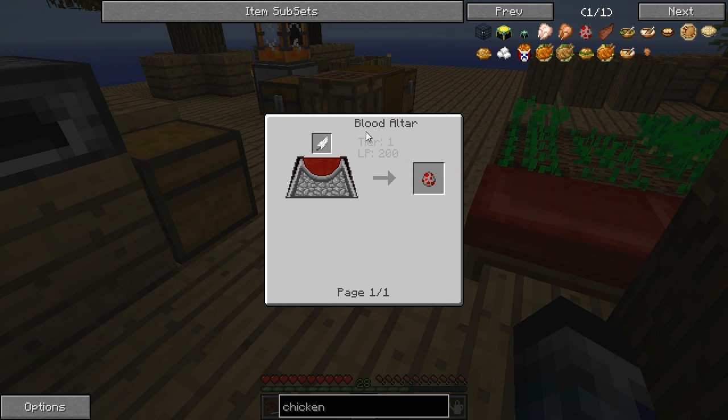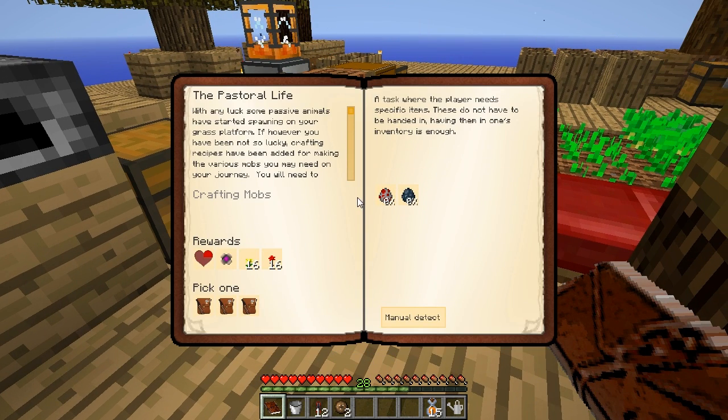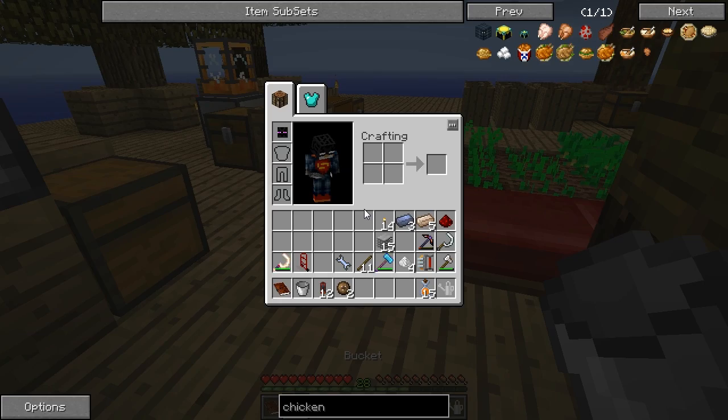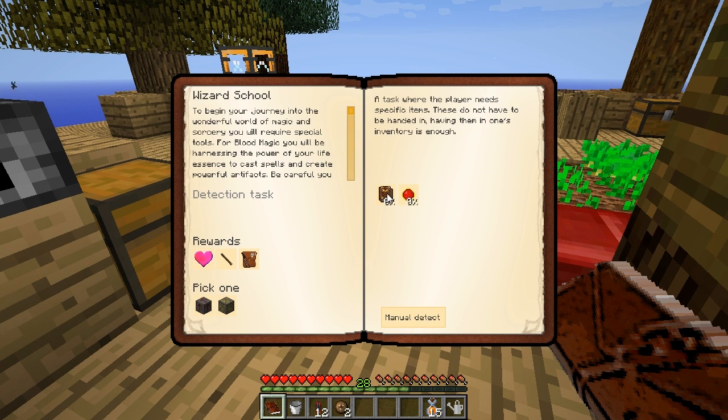Spawn chicken - placing a feather in a blood altar and losing five life points. That can't be the only way to make a spawn chicken. Let me read the instructions. Nope, it is - blood magic is the way it wants me to do it. So I'm going to have to go into the magic side and start by making a Thaumonomicon. You will need special tools for blood magic - you will be highly deprived of your life essence to cast spells and create powerful artifacts. Starts with a bookshelf and a wand.